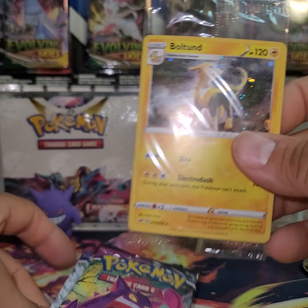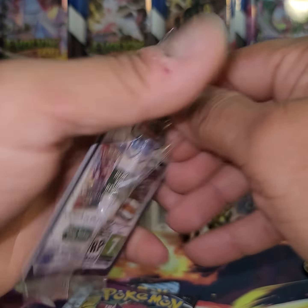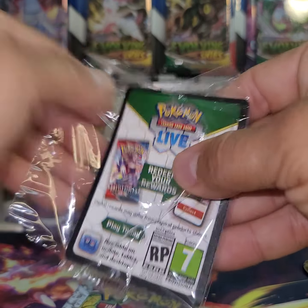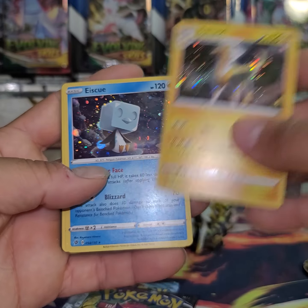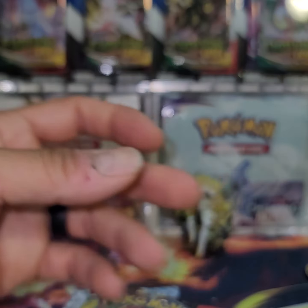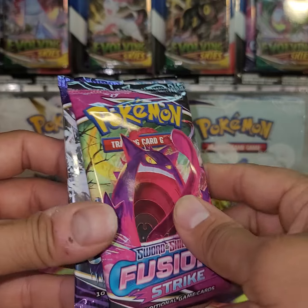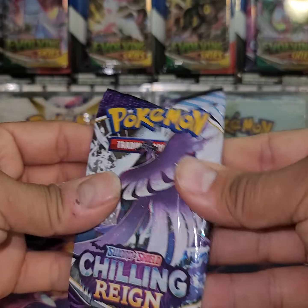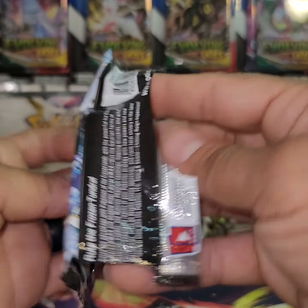It has the promos — I don't know if you guys have seen these promos yet but we can open them up. It has a Bolton — it's like the cosmos holo — and Galarian Sirfetch'd, there's a code card. And like we were discussing it's going to have Chilling Reign and Fusion Strike. It's a nice little way of holding some Evolving Skies if you choose to do so, for pretty cheap all things considered.